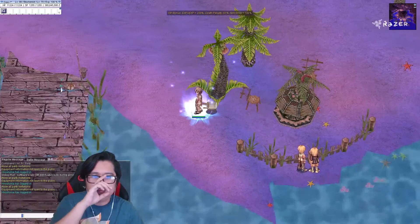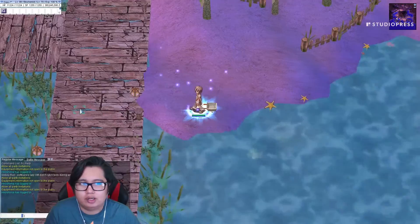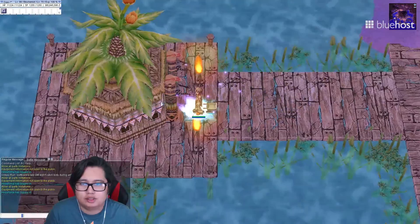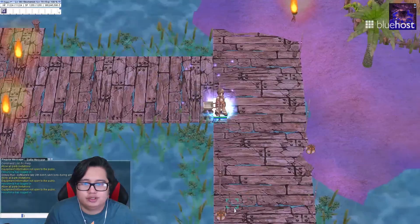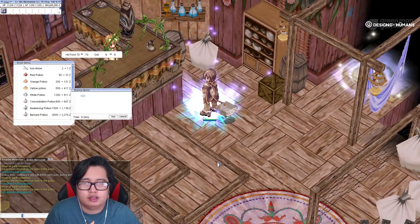So if you guys are looking for Berserk Potions, you can actually buy them from Komodo, and as far as I know Aldebaran too. In Komodo you can buy them from the tool dealer right here. Let's buy 200.